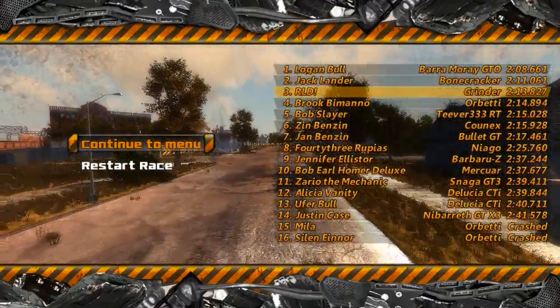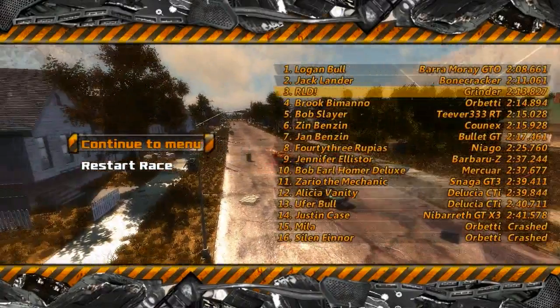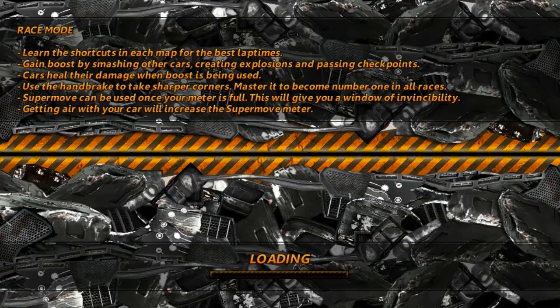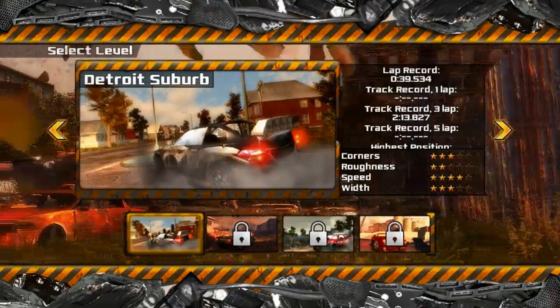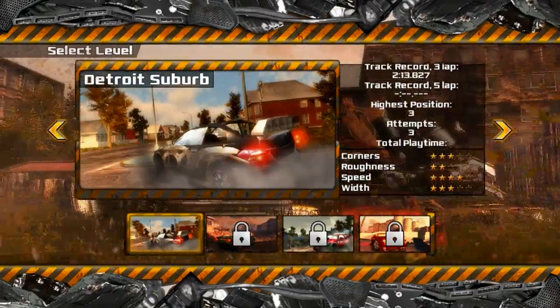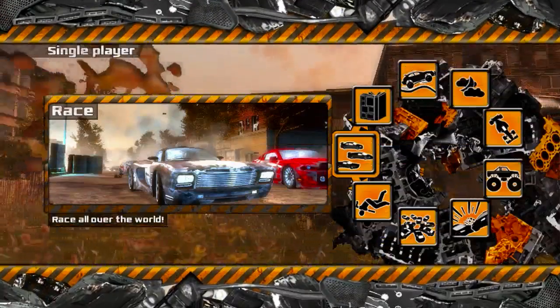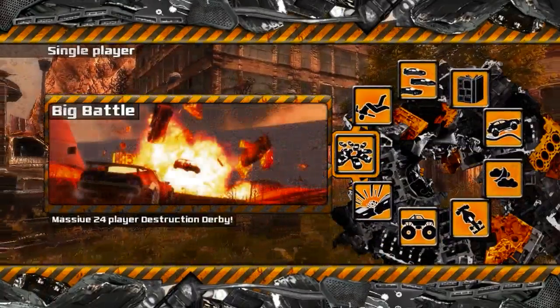I'm wondering — I don't get any window saying I unlocked a new track or something. Do I have to actually come in first place to unlock the other tracks? I can't choose it. I guess I actually have to be first to unlock the next track. But let's have a look at the other modes we got here.